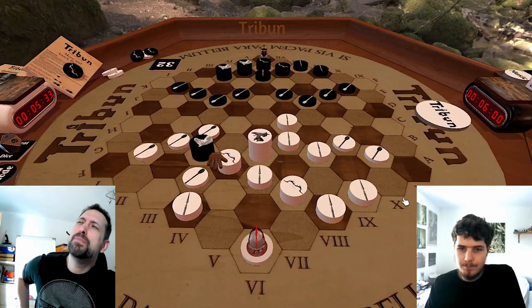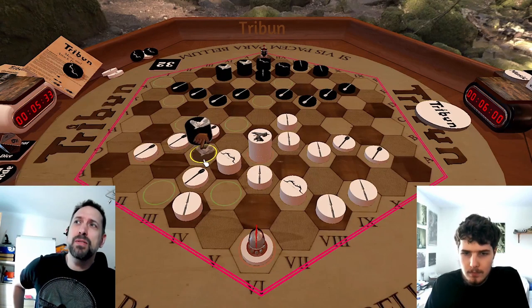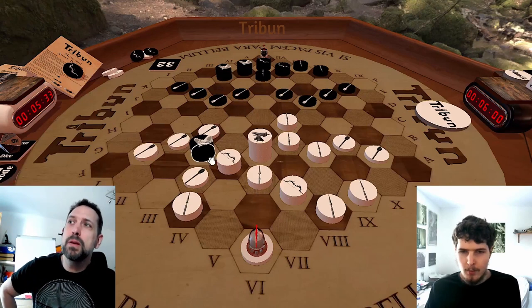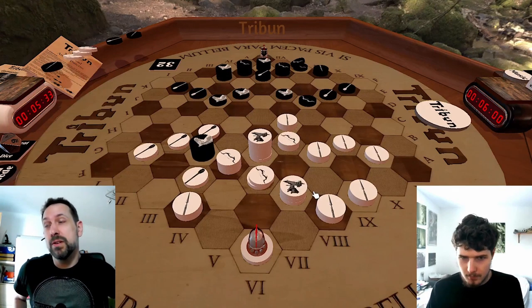And then he poked right away — this is a fork. The aqueous is now pointing at my ballista and at the Tribune themselves. If I step aside to prevent the attack on me, he can right away take four pieces from the ballista, and that is very bad.